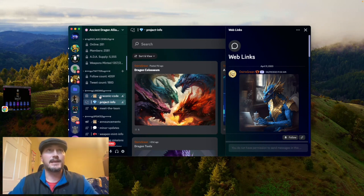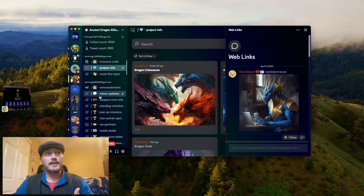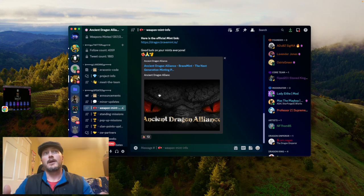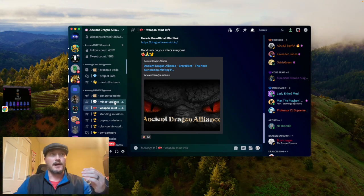We're covering Ancient Dragon Alliance and we're gonna start off in the Discord, because one of the things they have going on now is the weapon mint — it involves the Discord. It's a really cool aspect they've added; it's kind of a combat system. You can go in and mint the weapons. They are minting through Brave Dogs, so you click there — it's 100 ADA per weapon. You have a chance at different ones, and each weapon comes with 3,000 HORDE and earns 100 HORDE for the first three months.